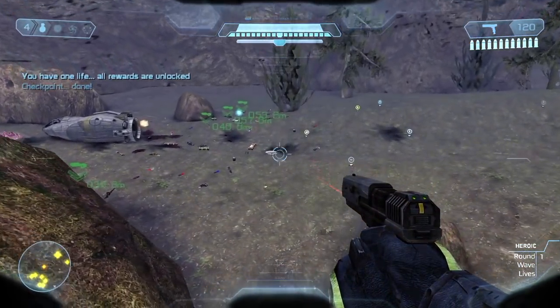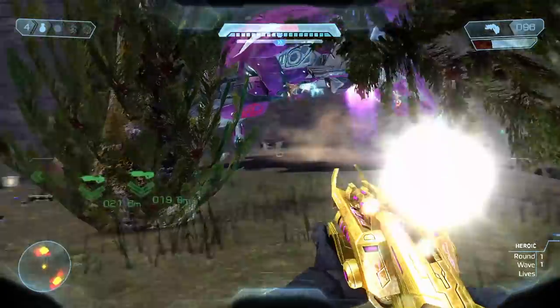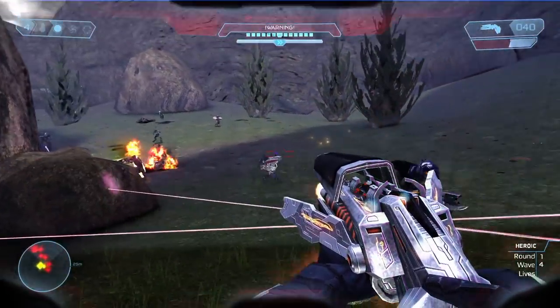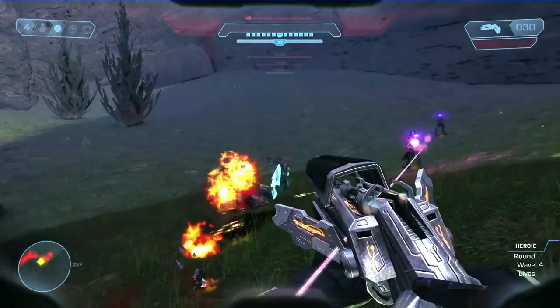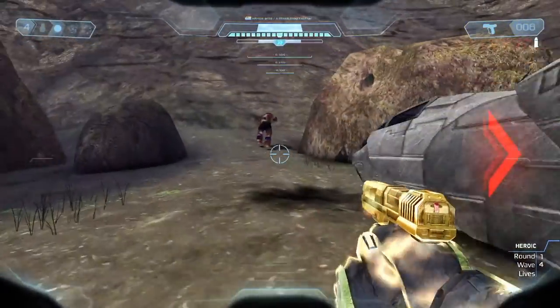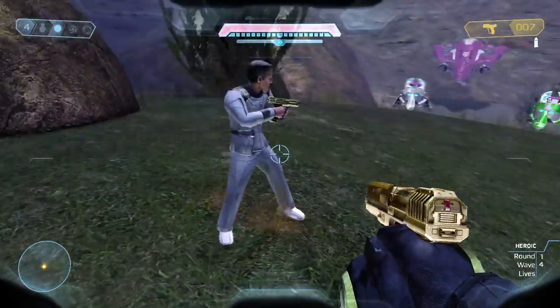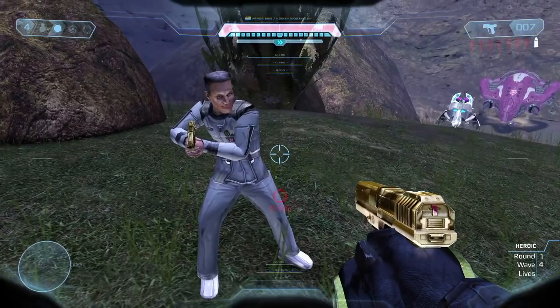In firefight, there are four new weapons that can be unlocked: the Sentinel Bolt Shot, Sentinel Suppressor, Sentinel Railgun slash Spartan Laser, and the Golden Gun, which is a special version of the pistol that can kill anything in one shot. However, there is only one bullet per magazine. You will also see Captain Keyes use this weapon in firefight.